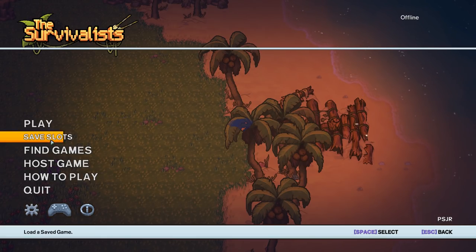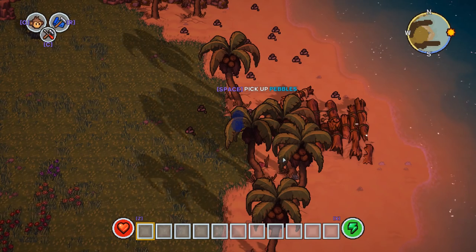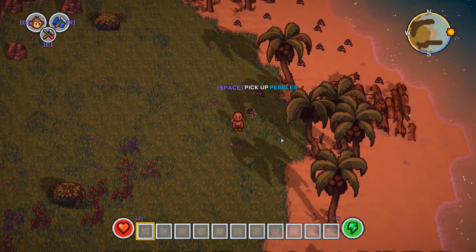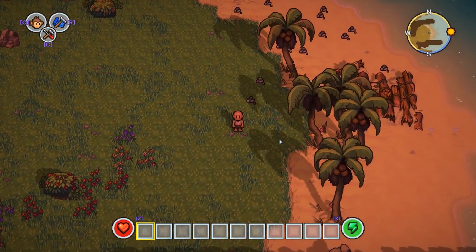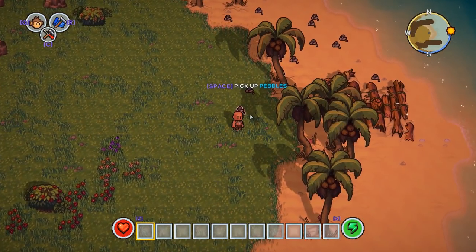I'm super looking forward to this. You will explore, build, craft, and even train monkeys with up to three friends in a desperate bid to survive — I'm just reading that from the Steam store page. Anyway, let's jump in and play. We're gonna start a brand new game. The assistant asks if you want prompts to explain how to play — it's recommended but it's not the first time we played, so no. Here we are on our island — a castaway escaped from prison, and now we must survive and escape the island.